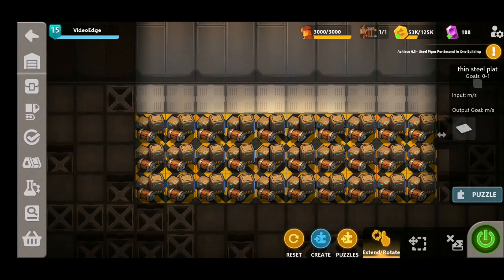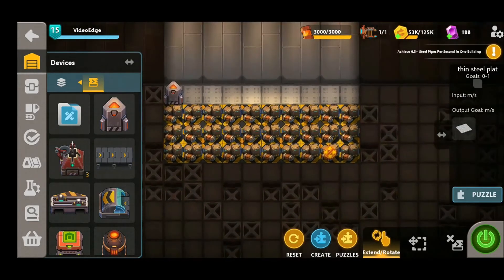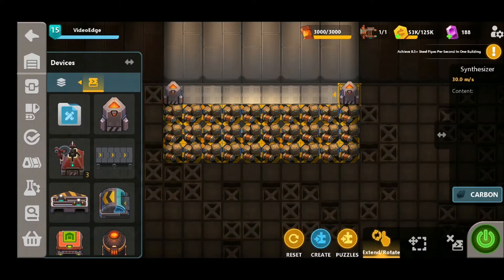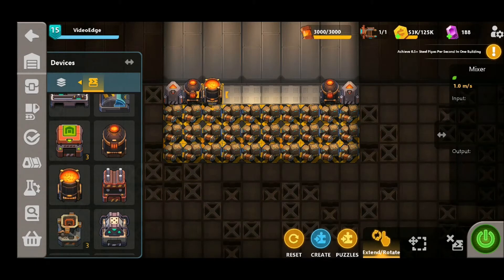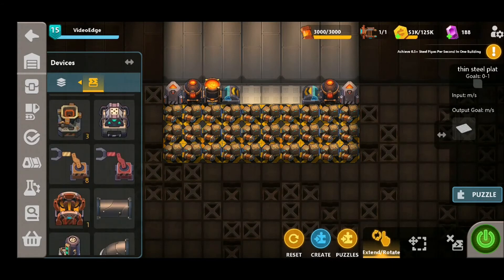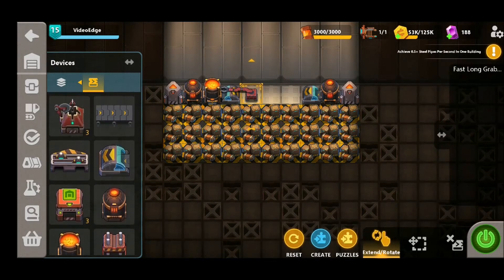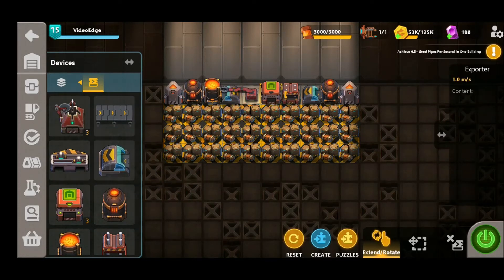This next one's called Thin Steel Plate — or Thin Steel Plat, because they couldn't fit the name on the end, but nevertheless. This one looks like it could be really difficult, given you've only got one line of space to make all the necessary steel plates, but fear not — it is possible. We're going to build this outside in, use the synthesizers as normal followed by these heaters. We're going to put a mixer right here, but on the other side we're going to use some underground belts to feed the carbon into the mixer itself, and in order to get the hot steel out of the mixer, we're going to use a fast long grabber to place it into this press before finally exporting. Make sure your long grabber's in the right place, give it a whirl, and voila!